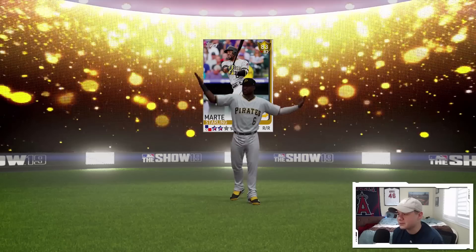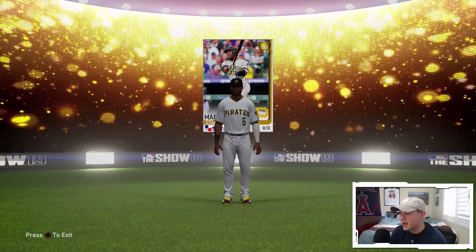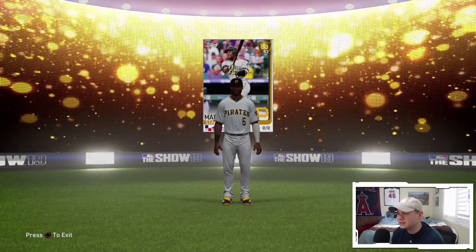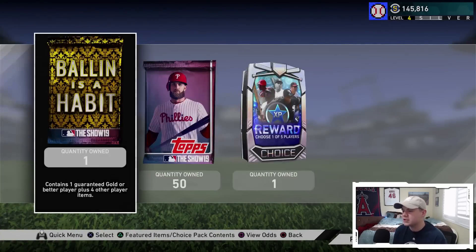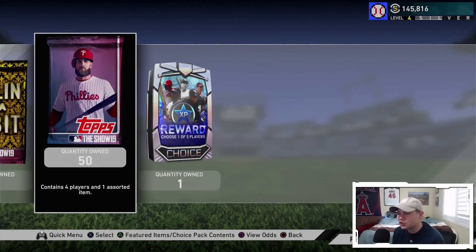So 75 times three - that's 22,500 stubs. Is that how much I spent on those packs and I got three golds out of it? Yeah, it's probably not that good of an investment, but it's okay. We've got the 50 show packs as well as the Ballin pack.